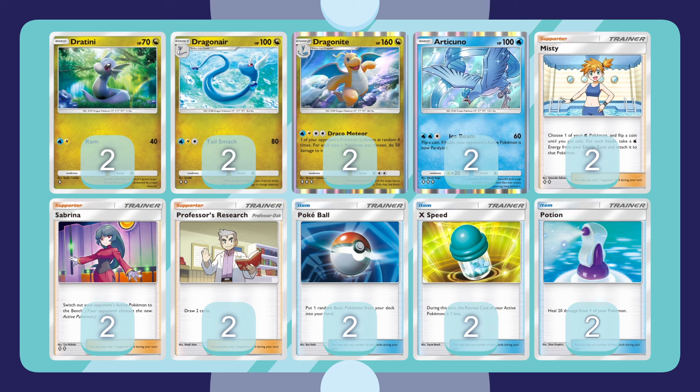I tried Weezing before, and that was a pretty good partner, but while I was playing that deck, I had it suggested to me that the baby Articuno was interesting, and so I finally tried that out today, and I was pretty pleased with it. The benefit of Articuno is you can run Misty, which will allow you to occasionally high roll 2 or 3 energies to attack with Articuno without missing too many energies you want to be attaching to your Dragonite.